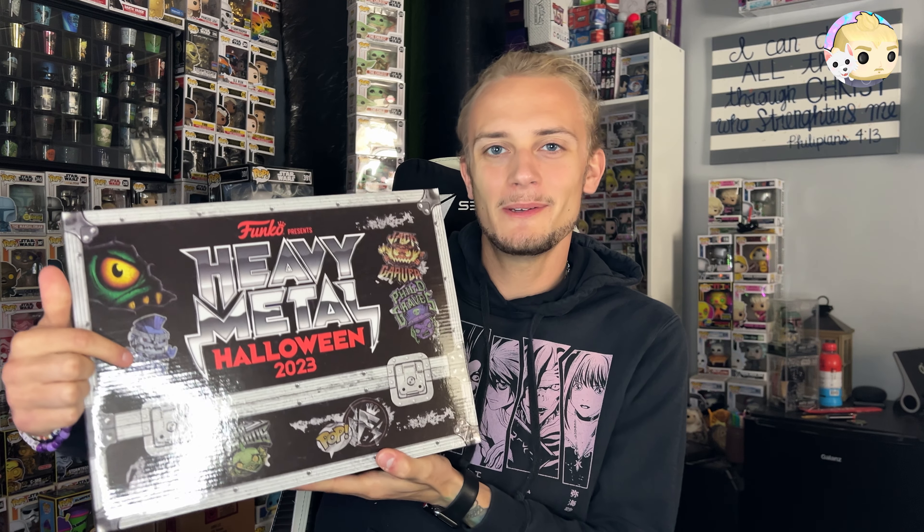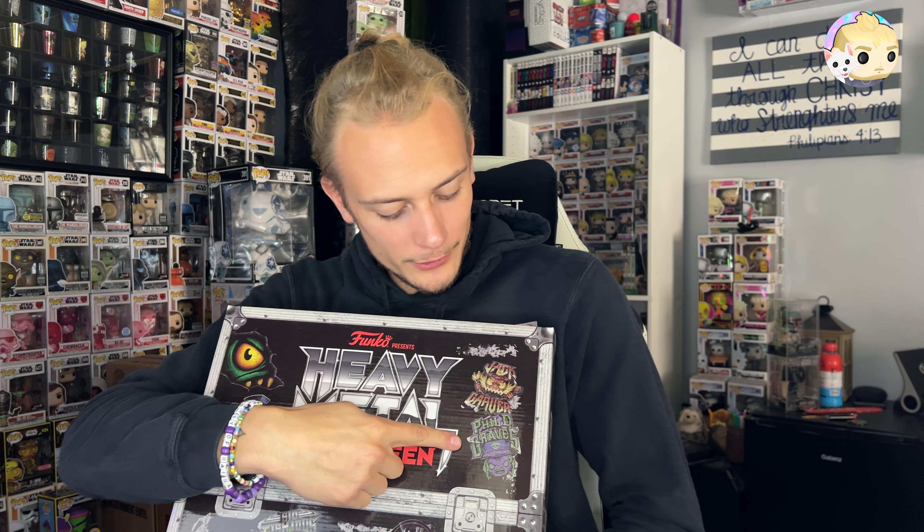The first thing I want to point out is that you can see all of the Team Mascot logos right here. Here is Rusty Steel, you've got Sid down here, Phil D. Graves here, and then Jack Carver here. So they've got all of them on this box.